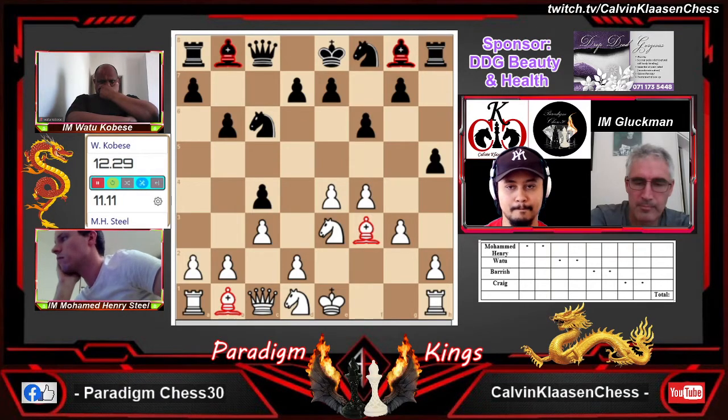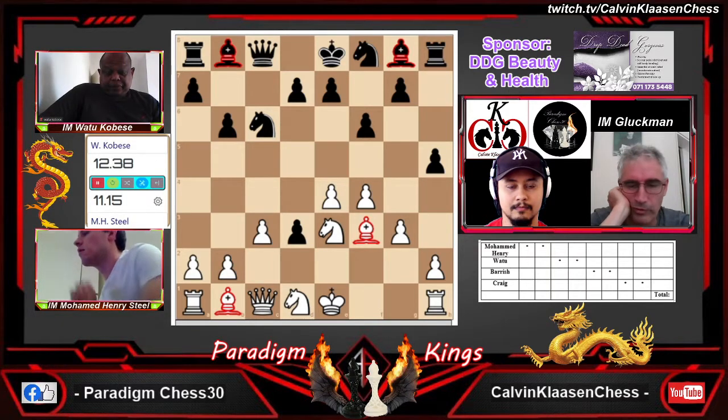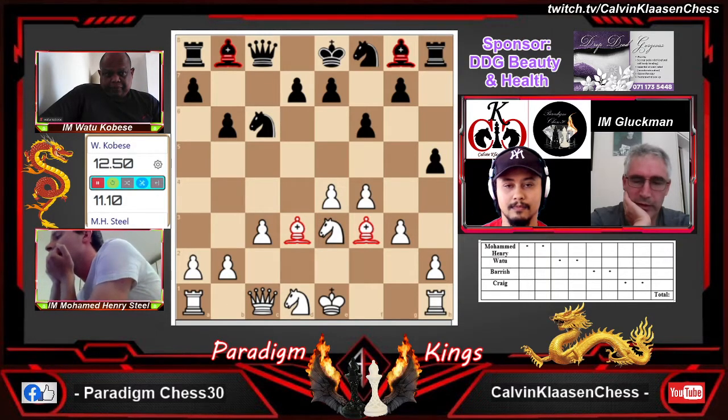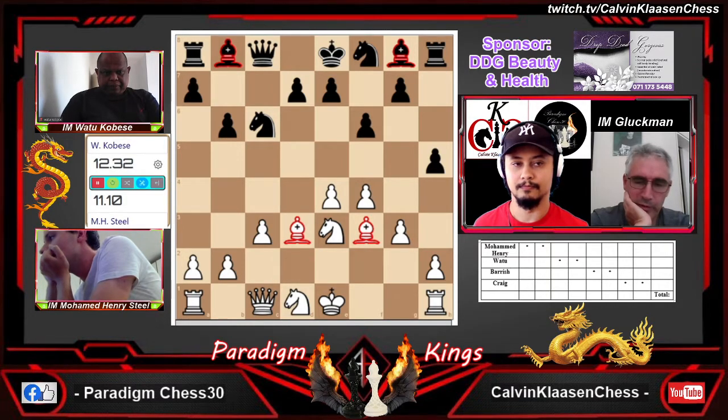Now white's got this problem: how is he going to develop his queen? One way is to play d4 and get your queen up, but then exchanges and en passants — there's a lot of squares open in front of the king for tactics later on. I think Watu will take this. Takes on d3 and dragon takes d3. I don't think Watu would have thought very long about that — he would want the open position. It does give Watu a possibility of tactics later.